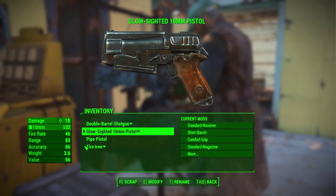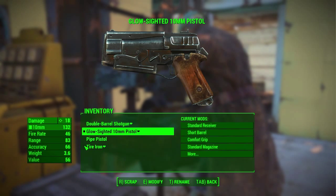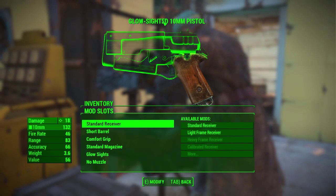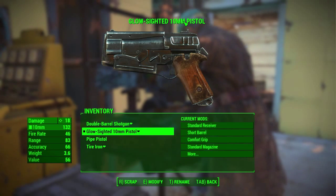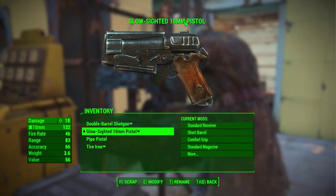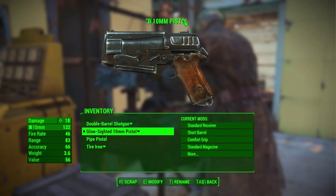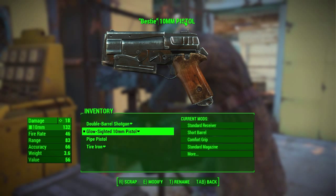The glow-sighted 10mm pistol is the default name at the moment. As you can see, it's got a standard receiver, short barrel, comfort grip, standard magazine. What we can do is rename it — hit T. I'm going to keep it as 10mm pistol but lose 'glow sighted,' and I'm just going to name her Bestie. Because my Bestie's always with me, and she's got my back.